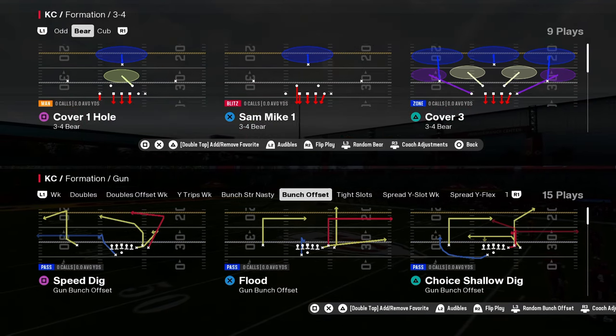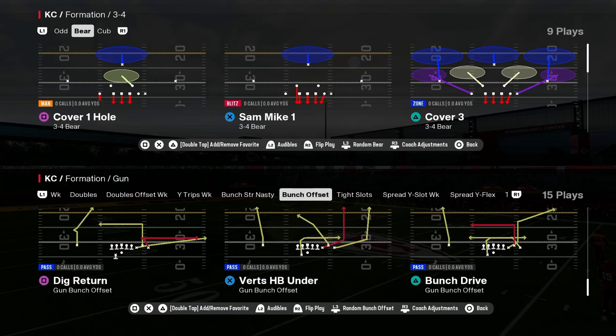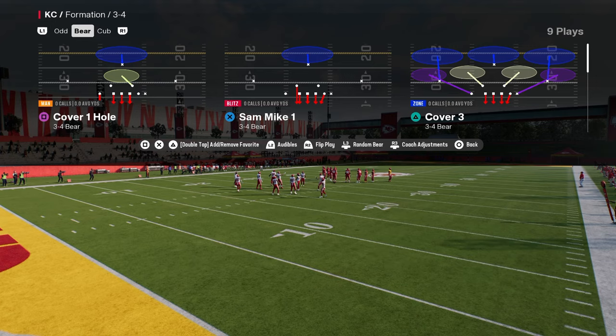Got a little blitz for you here today out of 3-4 Bear. This is in the Raiders playbook. 3-4 Bear — pretty fun defense, honestly. There's some stuff in these Bear fronts, so more to come out of this, but this is 3-4 Bear.